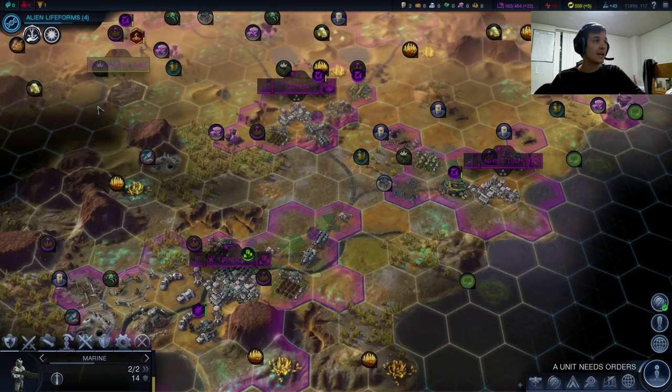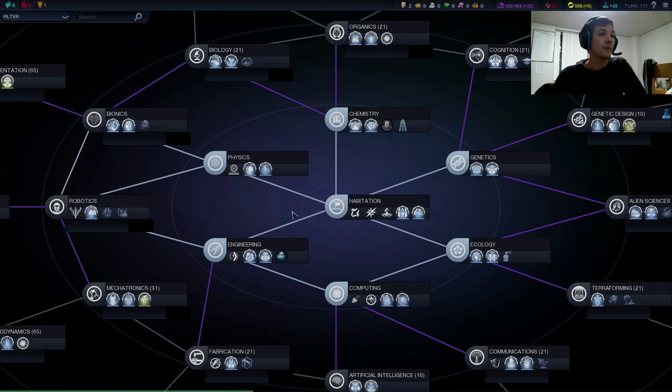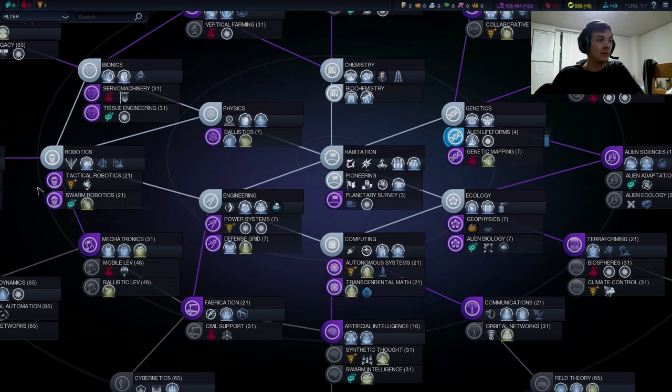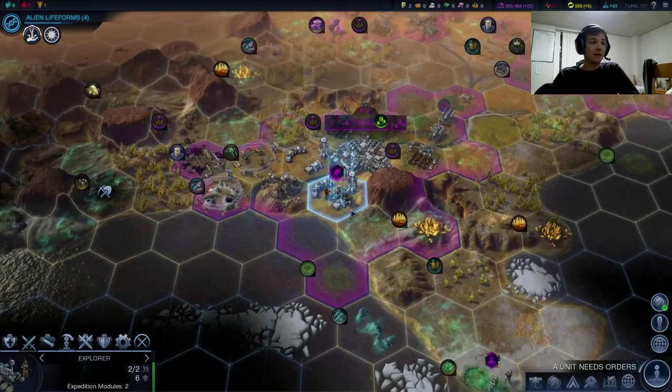Right now we're teching alien lifeforms. The goal here is to get to Alien Preserve. The reason we're doing that is that we have the option to go tactical robotics, power systems, or autonomous systems for Supremacy Points. But all of them don't give anything else really in addition to Supremacy Points. Whereas the Alien Preserve tech is going to quest to give us some Supremacy Points because of one of our quests, and it's actually just a good building that we want to have. So that is the plan so far.